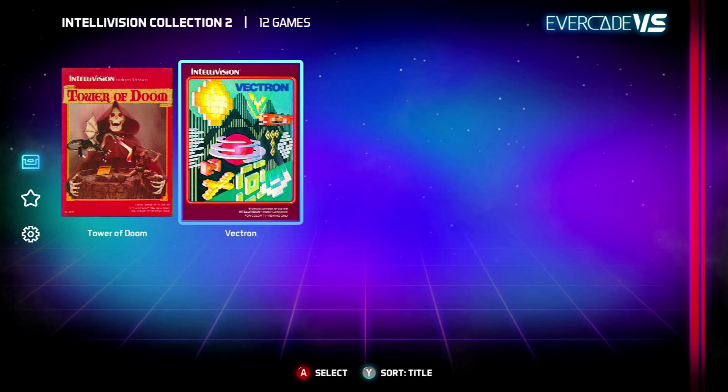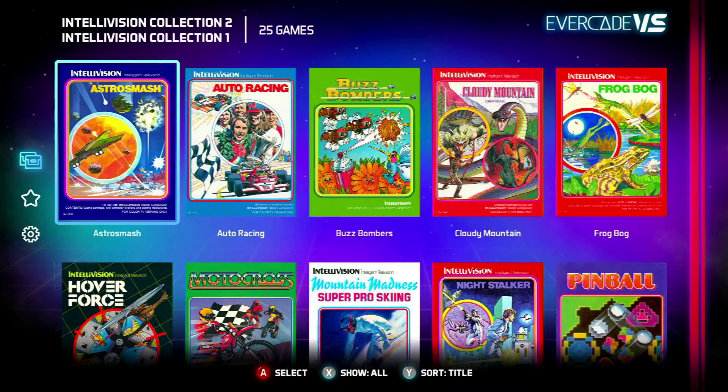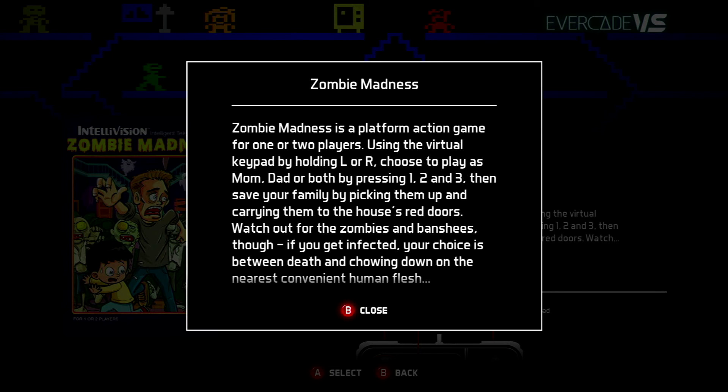Before I finalise, there is one additional secret to unveil. If you've got the original Intellivision Collection 1, you can actually insert it into the VS and you will unlock a secret game. Both carts have 12 games each, but if you notice at the top it will come up as 25 games — this unleashes an extra game right at the end called Zombie Madness. It's obviously a totally new homebrew game. You use the virtual keypad with L and R. So it looks kind of like the style we've seen with the other homebrew game on Intellivision 1, which was Princess Quest — which I thought was a fantastic little game.